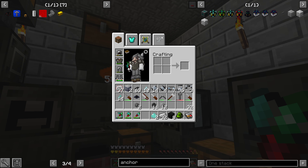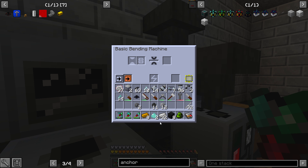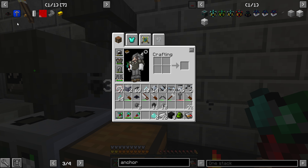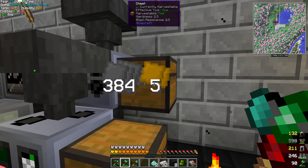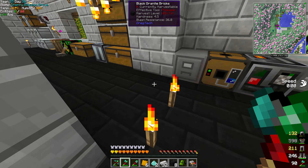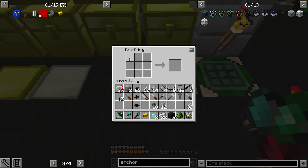Alloy smelter, copper and zinc. It's good we didn't use up all that zinc before. We might have brass dust somewhere but we'll do it this way anyway. Copper is right here — throw this in the alloy smelter. Then if I need to make the pipe, the extruder is MV, or there's the standard way at that point. We'll do it that way.